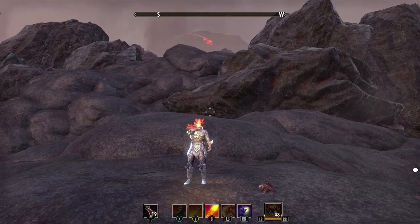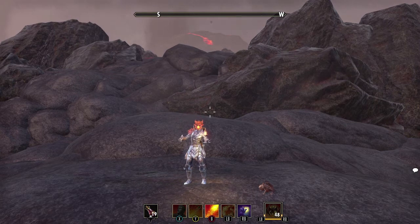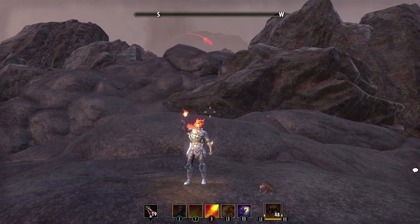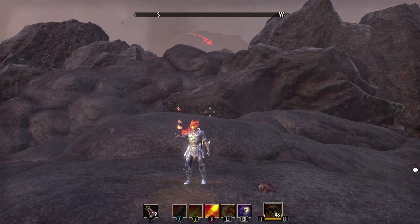Hello again everyone, this is Rob aka HatedHero bringing you my magic DK trickster build for Morrowind. This is a battleground focused build, meaning no CP.